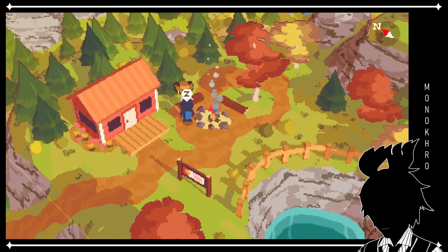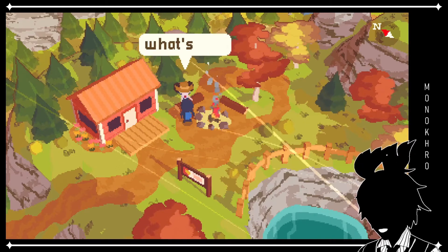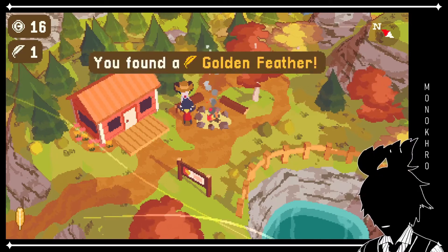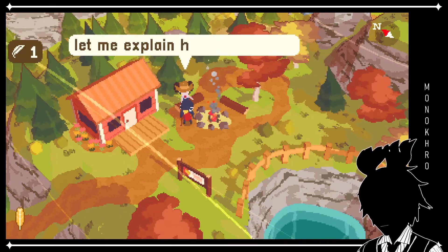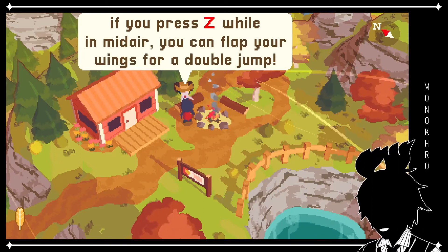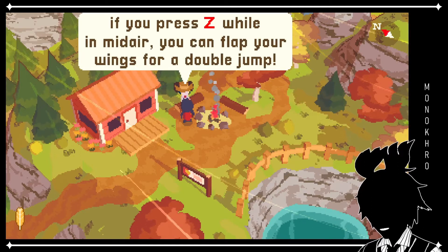I'll pass. Okay. But I do want that feather. Sure, here you go. You found a golden feather. Let me explain how they work. If you press Z while in midair, you can flap your wings for a double jump.